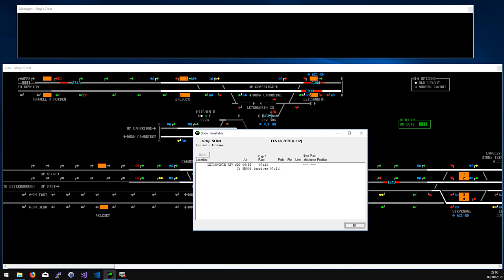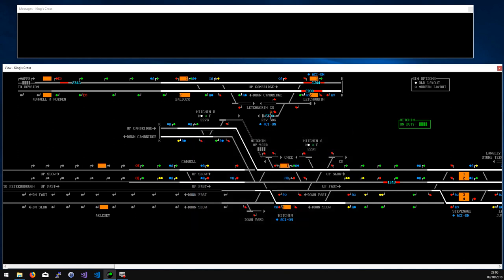One of the problems I've found is you can't always tell which platform a service is going to go into. When you click on the description it will just say something like 'shunt via down platform.' In one case the train that joins actually needs to go into the up platform — I put it in the down platform and realized I'd put it on the wrong side. You could possibly shunt it forward and cross over, but it's very easy at King's Cross, particularly with ECS movements, to screw things up quickly.